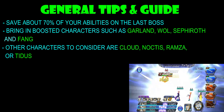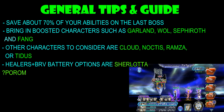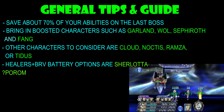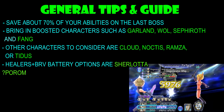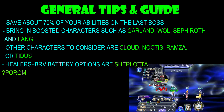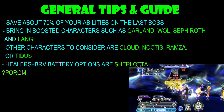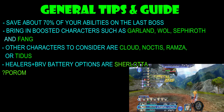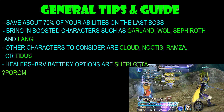As for healers plus Brave battery options, I do have Sherlotta here and I just want to do a special mention on Porum. I know Porum isn't exactly a character that stands out, but I did hear from previous reports that Porum actually helped in the early chaos as well. I do want to mention Porum — let me know how effective she is — because I actually didn't get her EX weapon, so I couldn't bring her in this fight. I am stuck with Sherlotta and I'm not complaining at all.